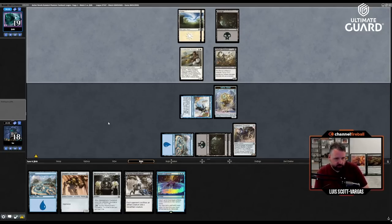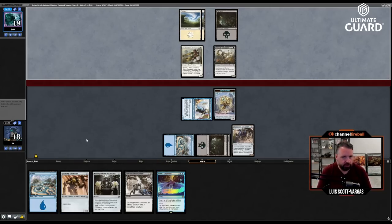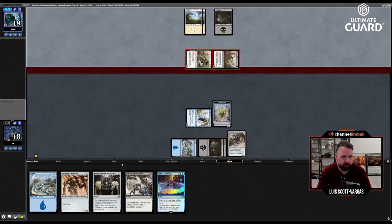Next turn, if I don't care about attacking with Dragster I can play Puzzle Knot and Assembler. I do want to attack with Dragster pretty badly, so probably just play Assembler off the Servo token and then crew it with that.